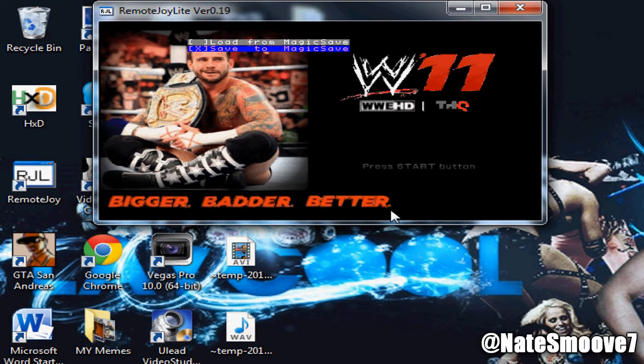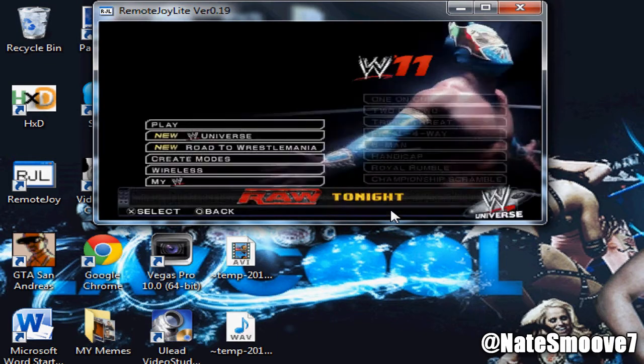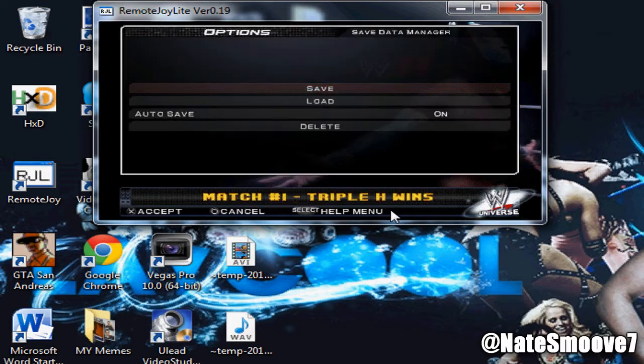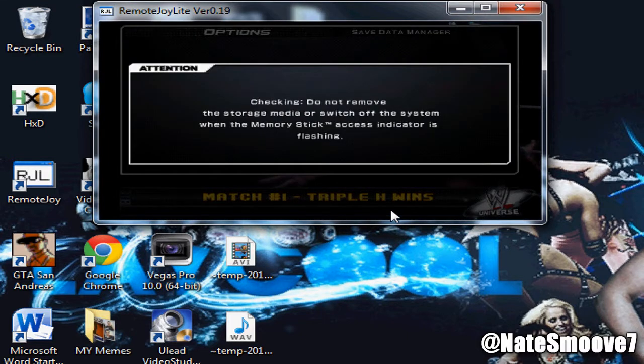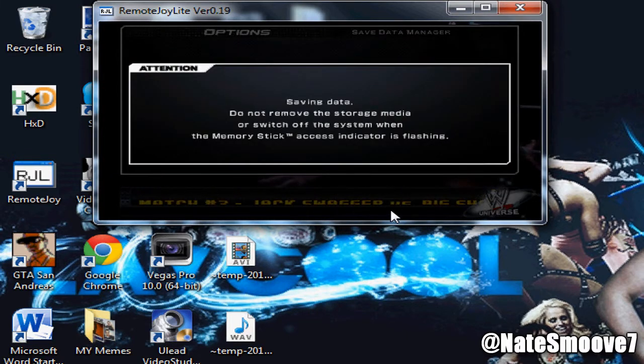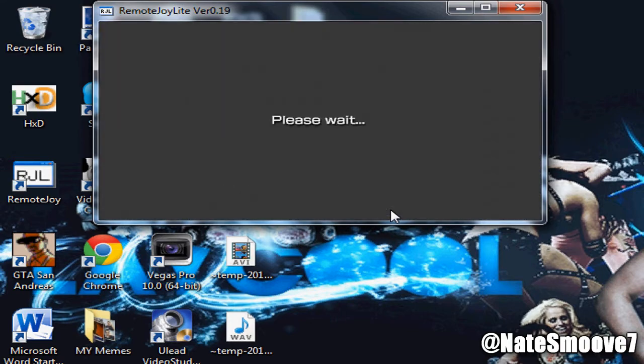Make sure it says save to Magic Save. Now you can press triangle, triangle, triangle to go back. Now you're gonna go to the game - when you're in the game, go down to save data manager and save the game. Pretty easy so far, right? Just save it.